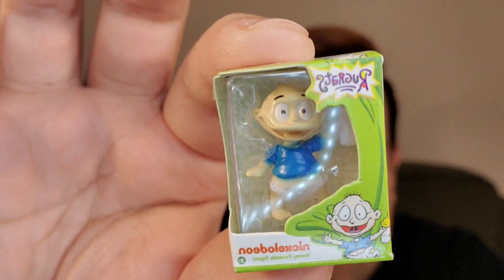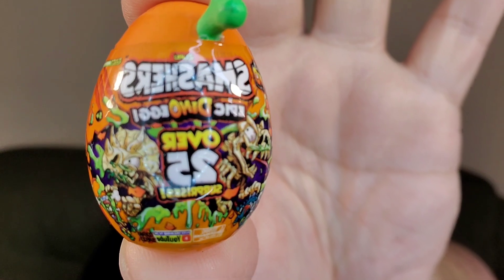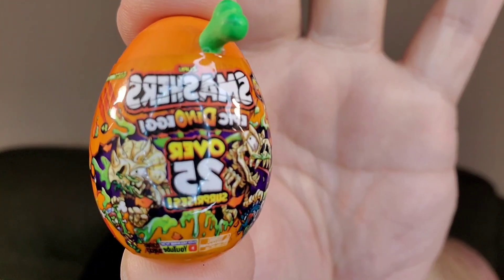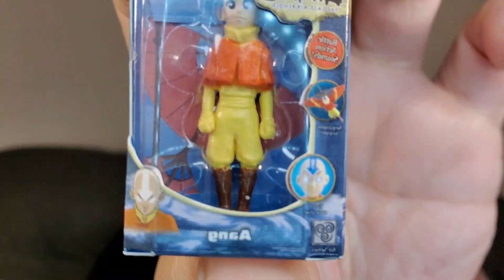Next — power through! I got Tommy. Oh, when I say 'whatever' it focuses in on him. There's another one. Oh, I got one of these before too — it's one of the little eggs you break open, like a Hatchimals but for dinosaurs — a dinosaur Hatchimals. And who is this? Oh, I got an Avatar. I don't watch Avatar but I got him.